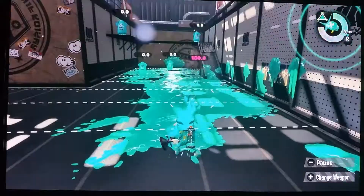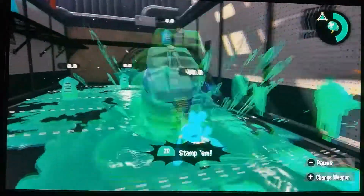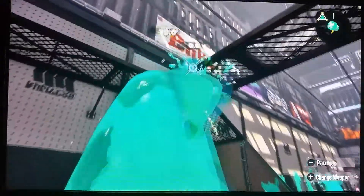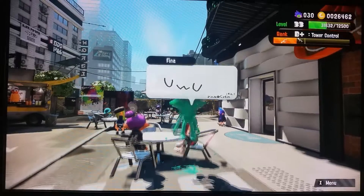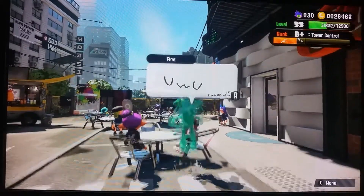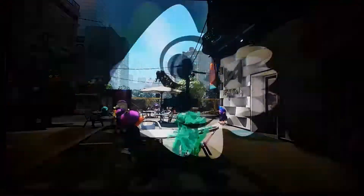The special is the Ultra Stamp — if you hold the ZR button you can stamp really fast, and then once you're about done using it you can throw it, basically like throwing a bomb. That's it for part one! Stay tuned for next week because part two will come out. Subscribe!